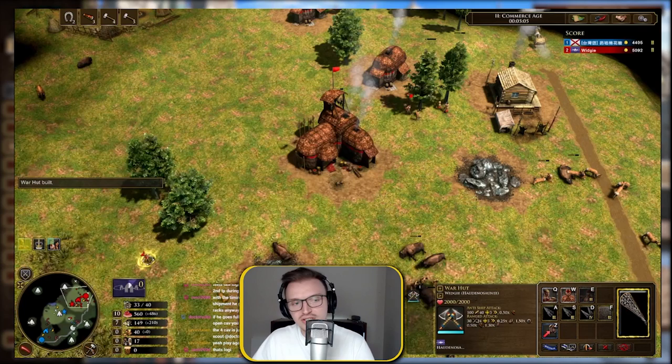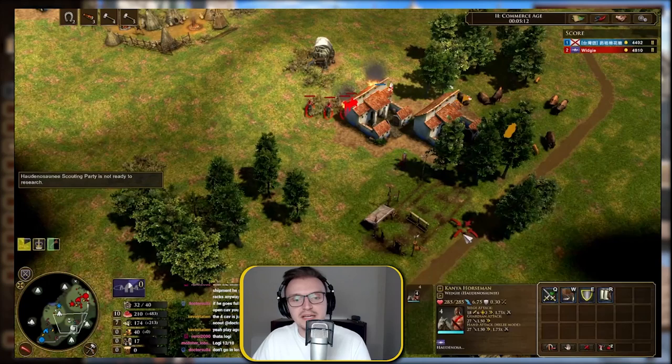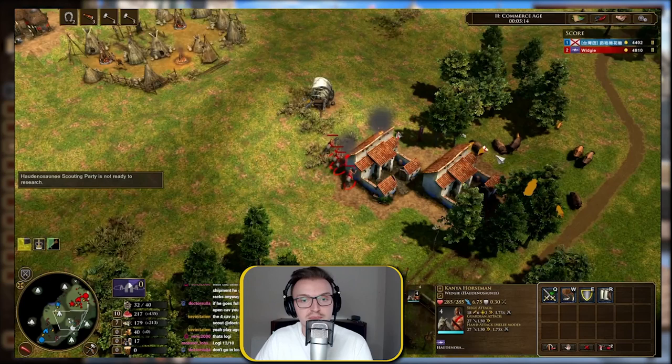The third card choice is situational — use all your unit shipments, but the order depends on what civ you're playing against. Against Spanish going Age 2, you expect musketeer pressure, so I went for the Aiena first since they counter heavy infantry like a skirmisher unit. Also use the big button on the TC — for 500 food you can get five Tomahawks. Make sure you get your five Tomahawks from the big button, your four Kanya Horsemen, and then keep getting unit shipments as your XP allows.